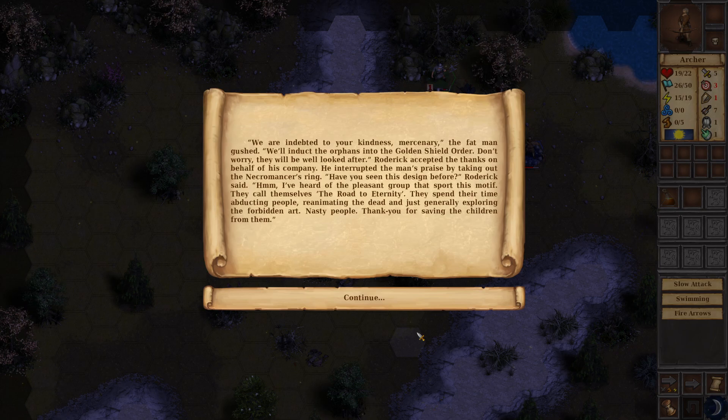"We are indebted to your kindness, mercenary," the fat man gushed. "We'll induct the orphans into the Golden Shield order — don't worry, they will be well looked after." Now that's awkward — we're putting the kids into a cult. "Have you seen this design before?" Roderick said, producing the necromancer's ring. "I've heard of the pleasant group that sport this motif — they call themselves the Road to Eternity."